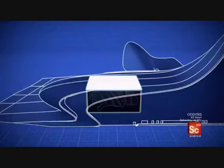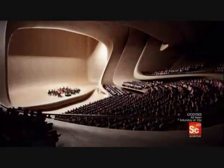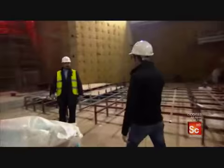The concert hall is a contained box, separated from the library by six soundproof walls made from 25-inch thick concrete and a 130,000 square foot layer of rockwool insulation. Inside the box, architects wanted the floor, walls, and ceiling wrapped by more than 280 interlocking oak panels - the only concert hall in the world to be clad entirely in wood.